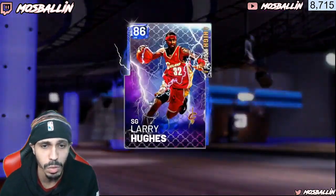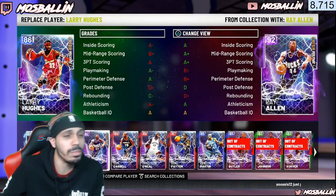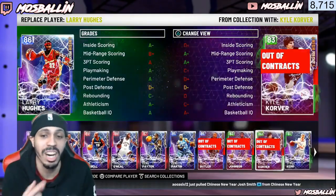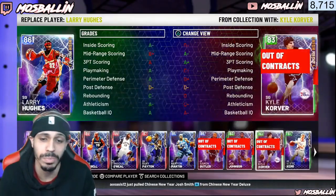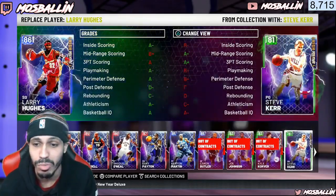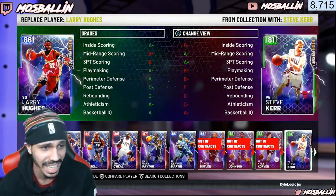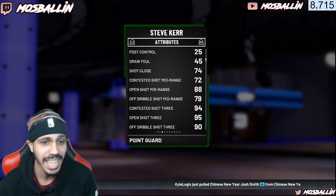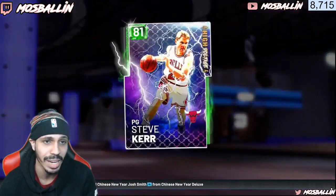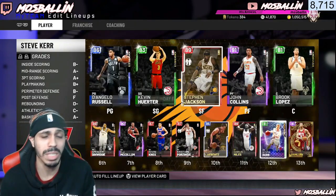I also have Larry Hughes — he has a 3-point rating of only 88, not as high as some other guys, but he's 6'5". The reason I'm showing Larry Hughes is because of this set of shooters: Steve Kerr has a really high 3, Kyle Korver has a really high 3, and these cards are really cheap. Joe Johnson, Karan Butler — all these guys have really high 3s and their releases are simple. Kyle Korver is money, Steve Kerr is money. Steve Kerr has a 95 open shot 3 at just 81 overall — that is insane. I went with Larry Hughes because his release is still easy and he has more badges than Kerr.